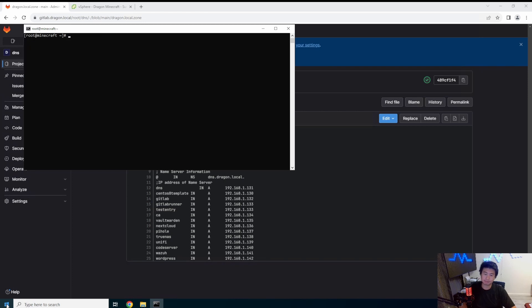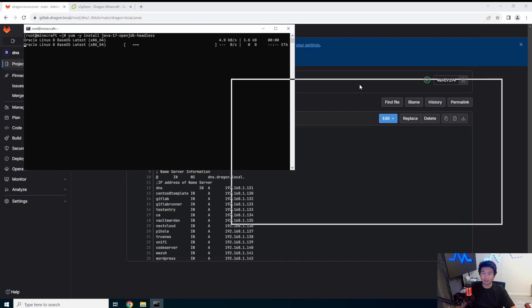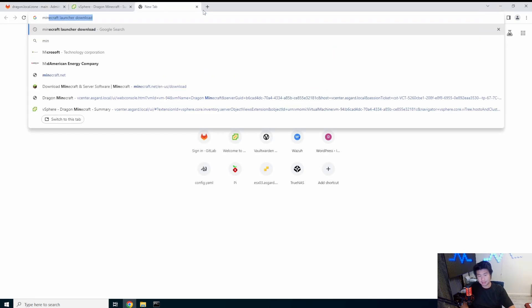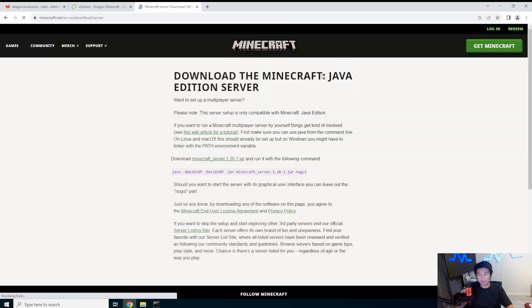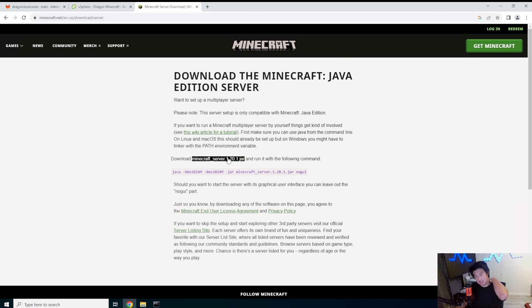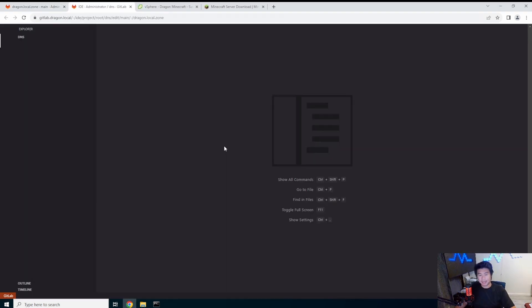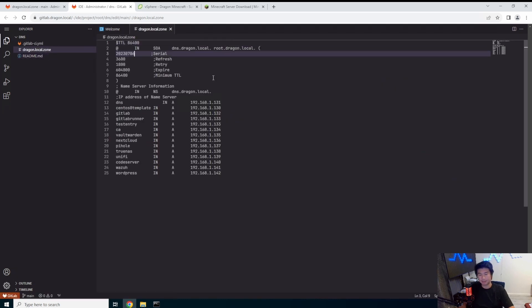The first thing we need to do is install Java, because Minecraft is a Java-based application that runs the server backend. We'll need to install Java 17 OpenJDK headless. Depending on which version of Minecraft you're running, you might need an earlier or later version. In this case we're installing Minecraft 1.20.1, which uses Java 17. While Java installs, we'll also update our DNS server — adding the Minecraft entry at 1.143.